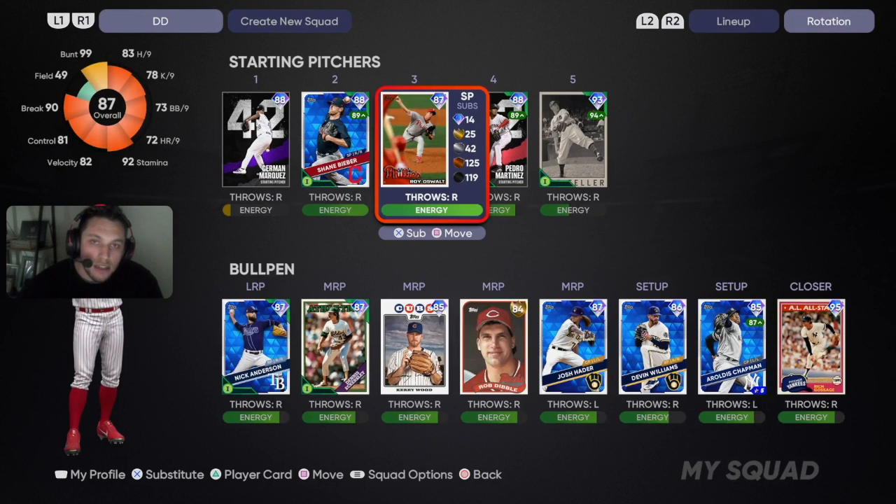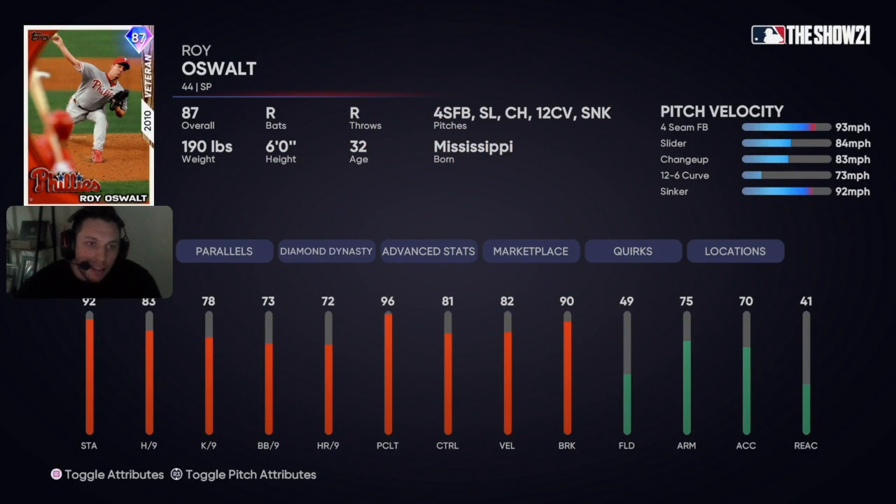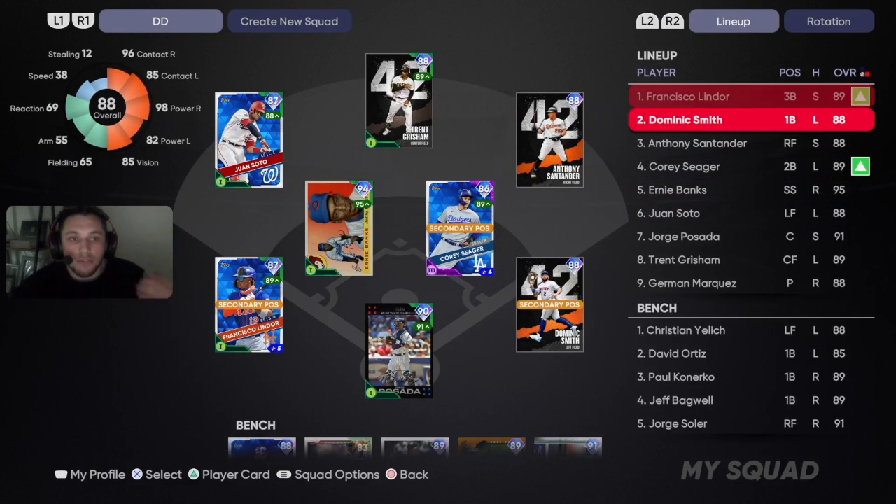Oswalt is the Phillies collection reward. His pitch arsenal isn't that great — he's got the fastball and sinker — and we're going to work that slider in for the 93-84 speed differential. He was nasty at the beginning of the year, so we'll see if we can get it done with him.